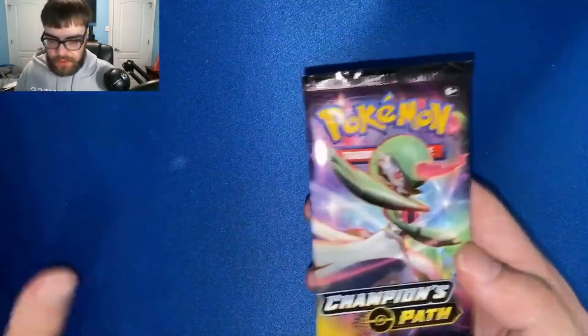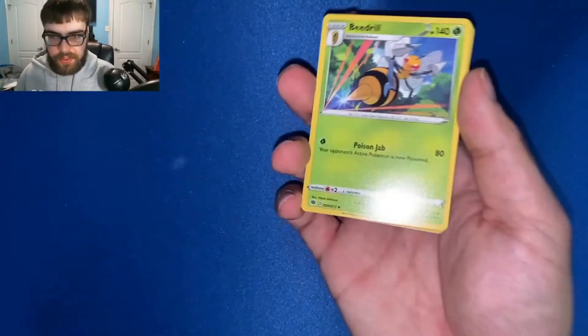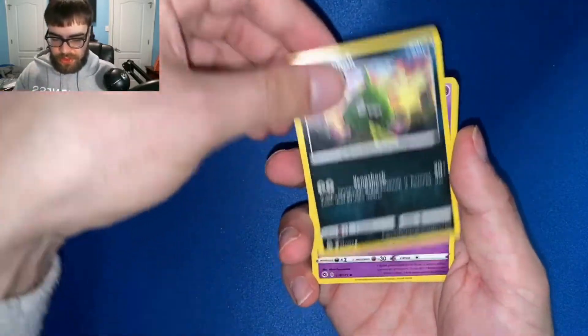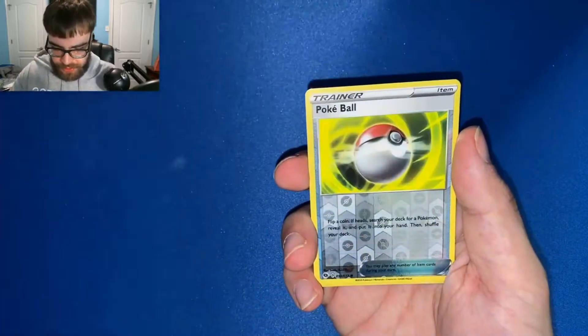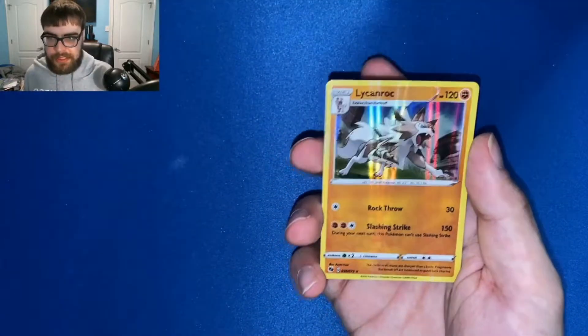Let's open up the Sword and Shield pack. Steel energy — no steels today, that was all last video I guess. Beedrill, Rotom Phone, Milo, Trubbish, Hatenna, Weedle, Galarian Zigzagoon. Reverse holo Pokeball and our rare is a plain Lycanroc. Yeah, I don't have a lot of faith in these packs, to be completely honest.